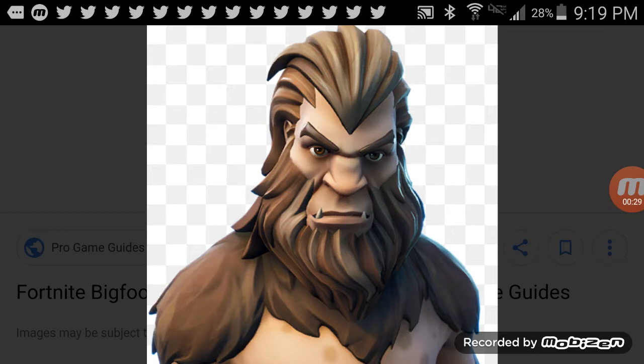In particular, Bigfoot — you can buy him in the item shop for 1200 V-Bucks. It comes with the Camp Cruiser, which is a rare glider for 800 V-Bucks. When I saw this skin I was like, hmm...